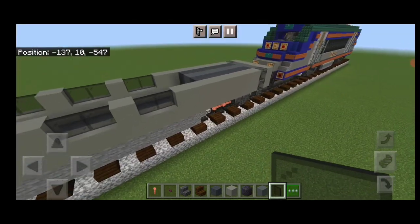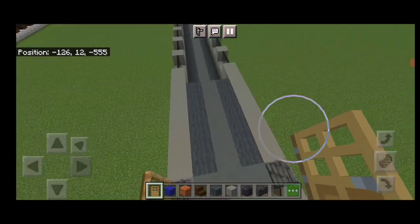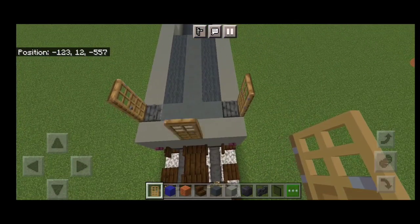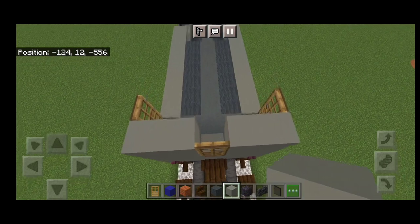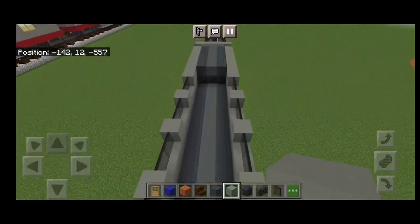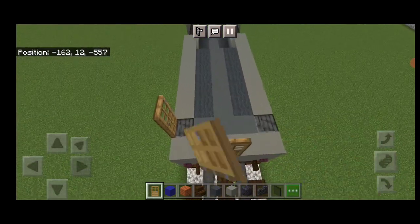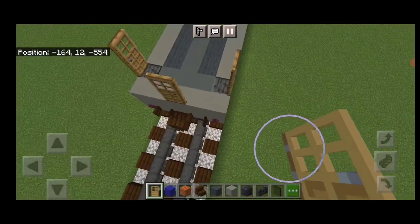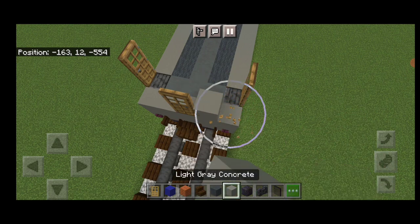Take out a door and put a door on the top of each of the stairs on each side. On the center of the end, place a 2x2 of light gray concrete on each side of the door. Repeat it on the other end: a door on each of those stairs, on the center of the end, and a 2x2 of light gray concrete on either side of that door.